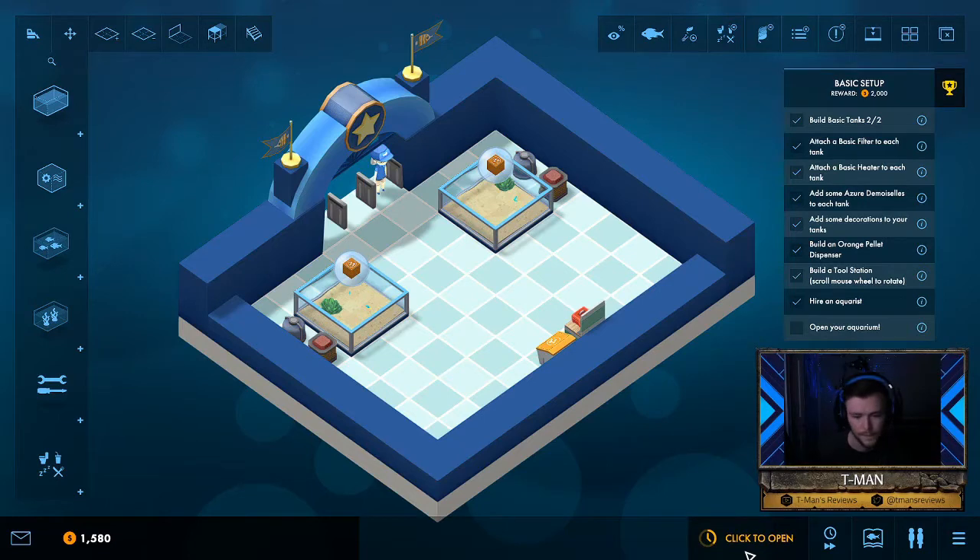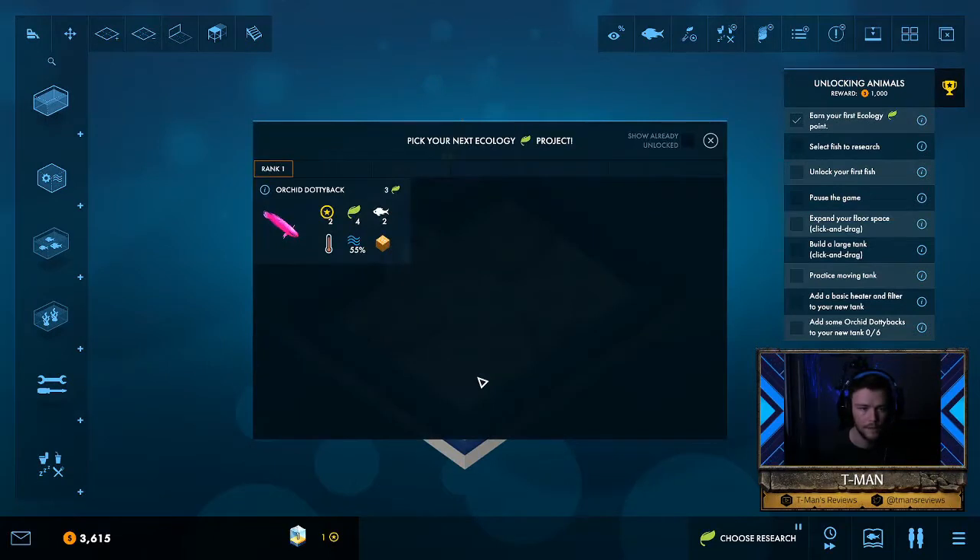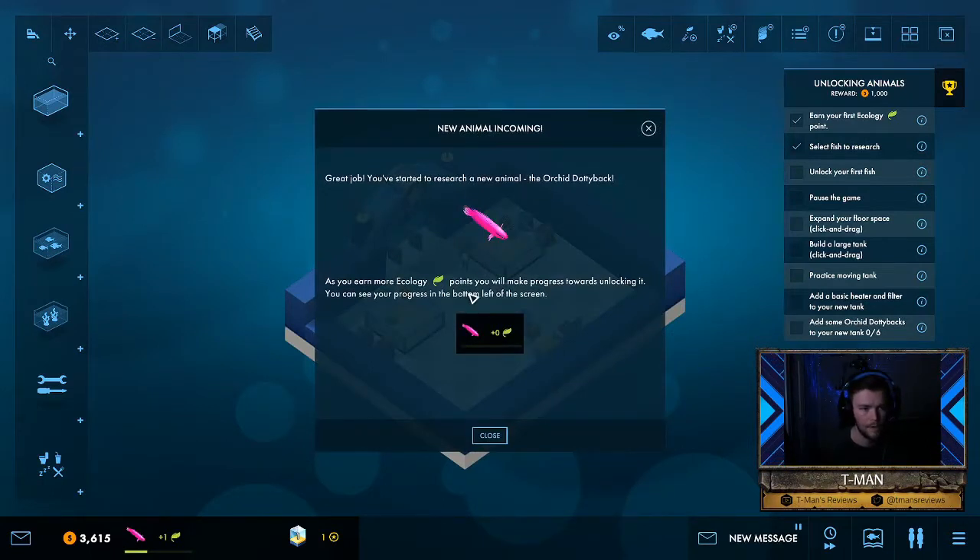Alright, last but not least we're going to open up this baby. Okay, so we have our first guest and they're going to give us some of that sweet sweet cash. In addition, as they experience your displays they'll reward you with ecology — symbolized by this little green icon — which can be used to unlock new animals for your aquarium. It all feeds back into the greater goal which is to perfect the aquarium. Now that we have some ecology points we can research our next fish — the orchid dottyback. Precious.